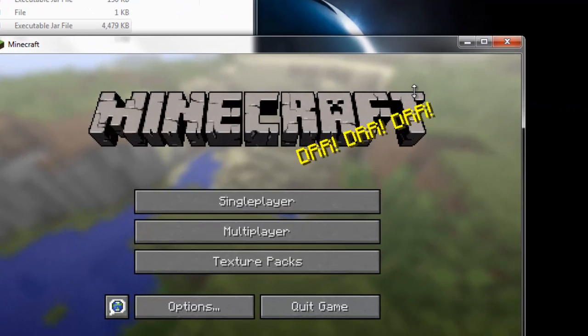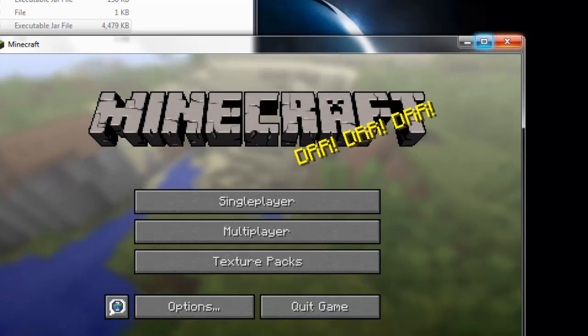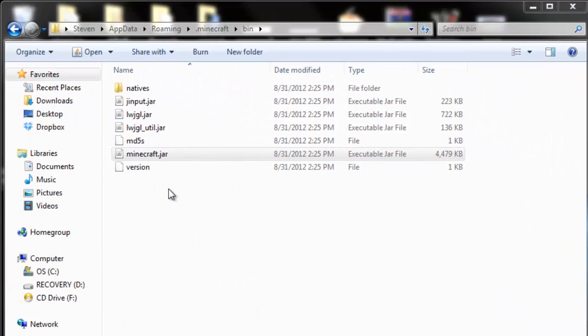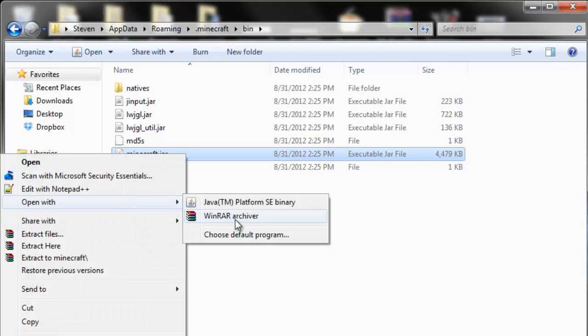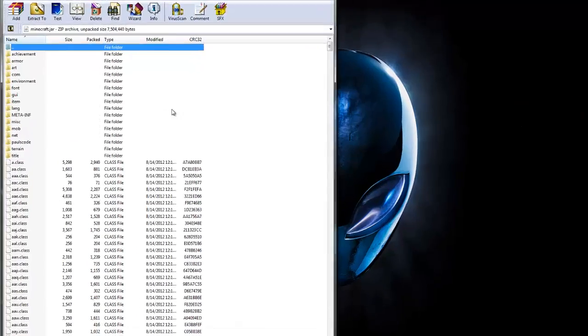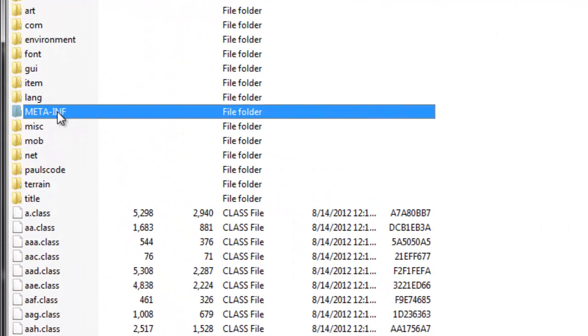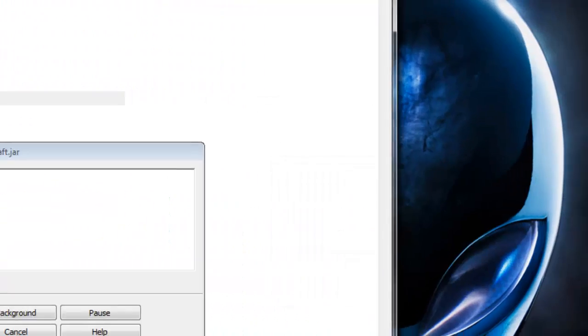Before opening your minecraft.jar in the bin folder, make sure your Minecraft game is closed. Here's my game that I just force-updated — exit it before installing any mods. Now right-click your minecraft.jar located in the bin folder and open it with WinRAR or 7-Zip. The first thing you must do before installing any mods is delete META-INF. Right-click META-INF, delete the files, say yes, and it's gone.